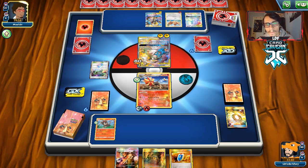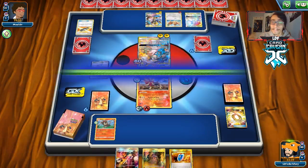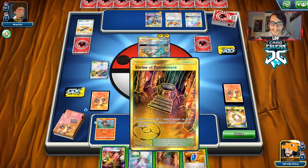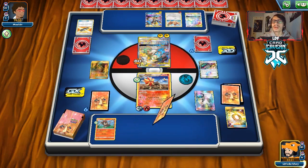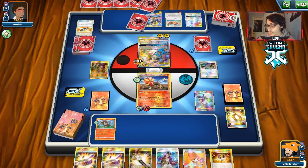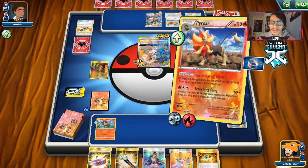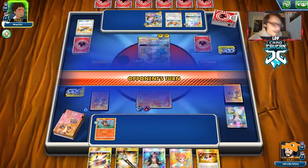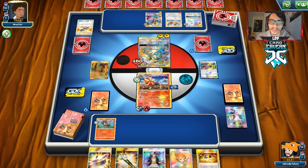We bump their Stadium and get our own Shrine in play. We Ultra Ball and find a Choice Band and another Pyroar plus a Guzma. We'll hold this hand since we have all the Pyroar tools. We can control what he benches — if he does bench a Poipole or an Evolution Pokemon, we're going to Guzma it up, retreat, and knock it out with Pyroar. That's our goal.